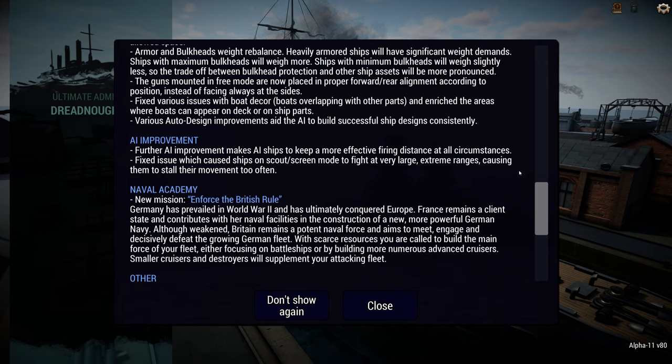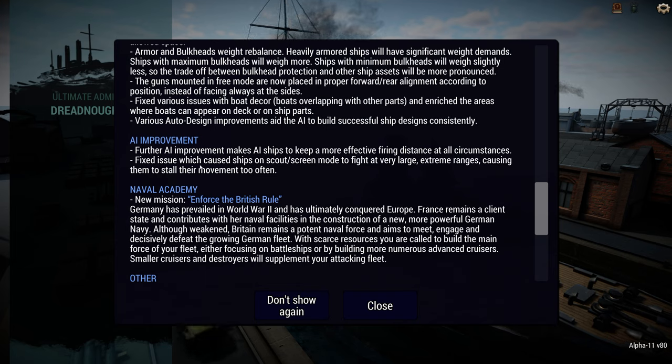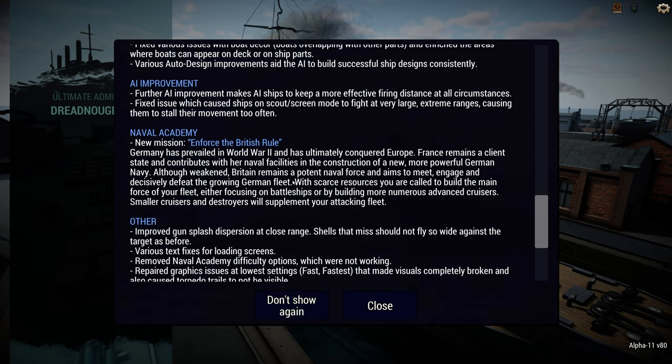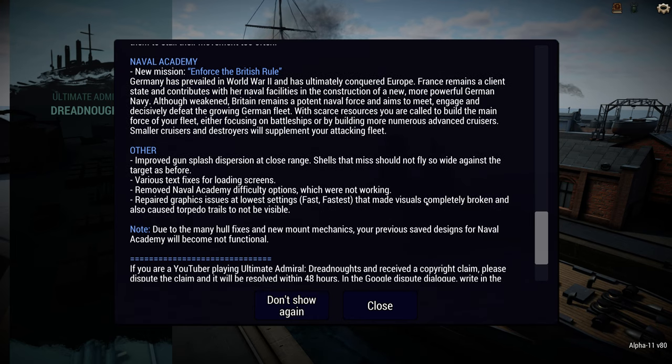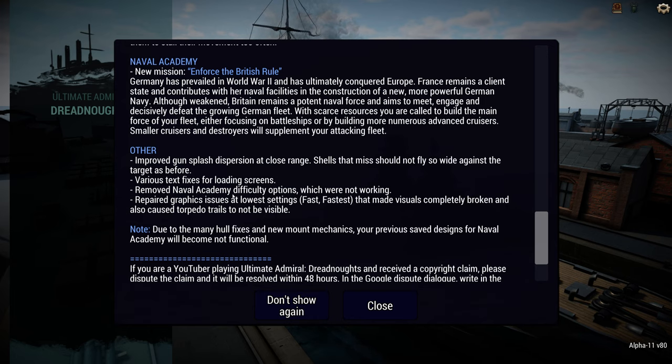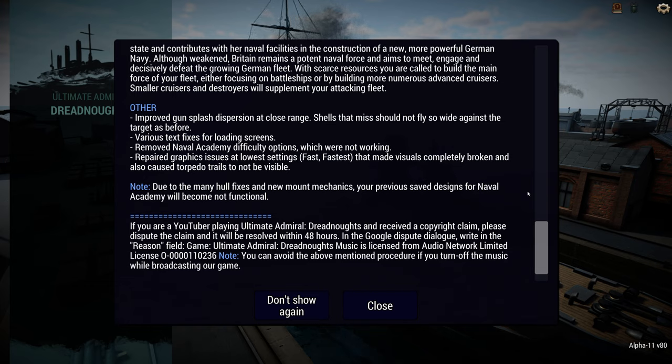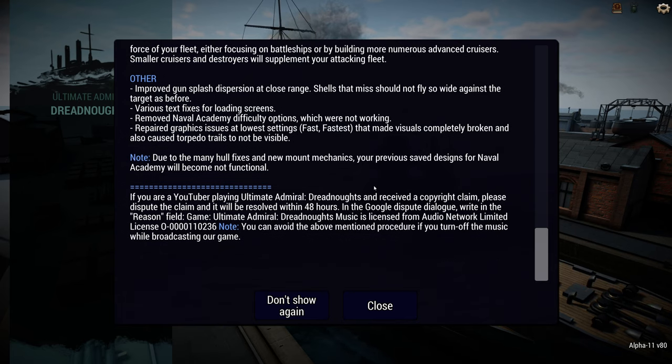There's a bug fix which I know has definitely been seen — where ships on scout or screen will stop, come to a full stop and just sit there. They've fixed that, which is nice to see. There's a new naval academy mission which we'll be trying out as soon as possible. The naval academy difficulty options are gone — they were never really a thing in the first place, but they're gone and might come back later. And of course due to the various fixes, if you have saved designs for the naval academy they are now non-functional.